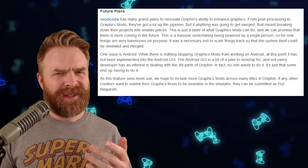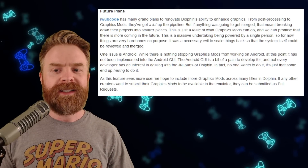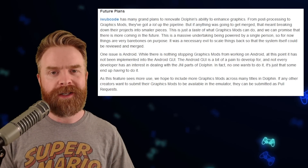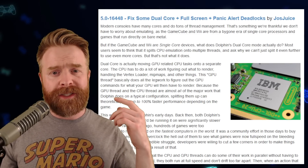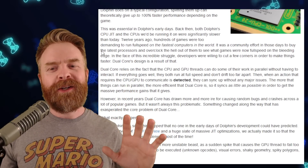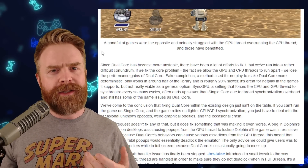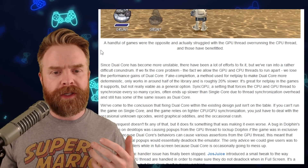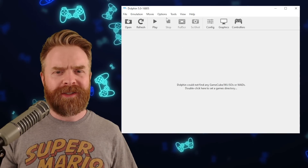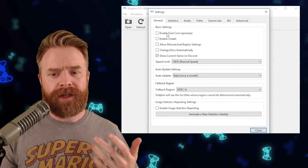On the Dolphin Android side, graphics mods are a bit of bad news — the Android GUI is a pain to develop for, and apparently no Dolphin developer wants to do it. The second notable item is a fix for dual core full-screen and pinlock alert deadlocks. It appears that single core mode for GameCube and Wii emulation is the more stable option. If you're running into random crashes on Dolphin, go to Options > Configuration and uncheck 'Enable Dual Core.'